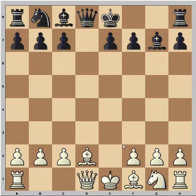As you can see, the Bishop is attacking here. White can defend with c3.